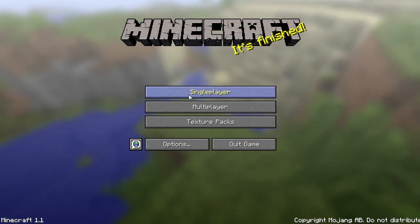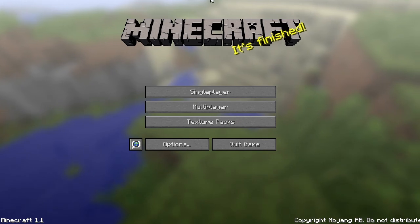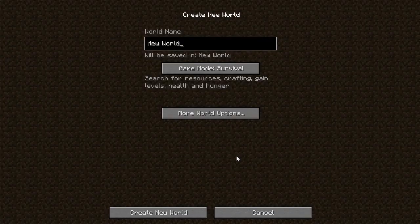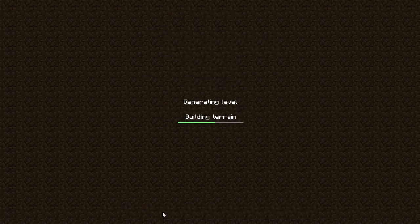Before you ask why I'm doing this series when I have AMCO - well, I'm going to do both. I'm going to do AMCO and Adventurous Essentials. Let's get this started. By the way, the forum page is legit, so this is my legit main craft. The aim of the series is to go on an adventure and build a cool base.